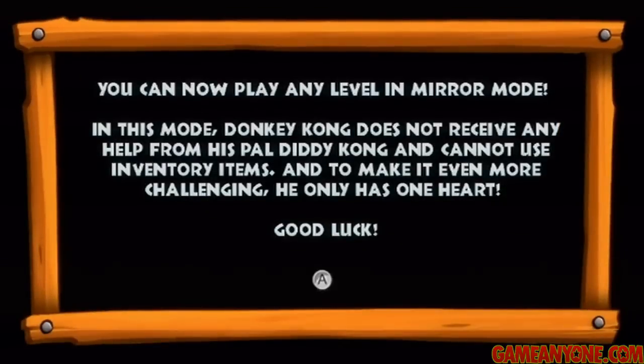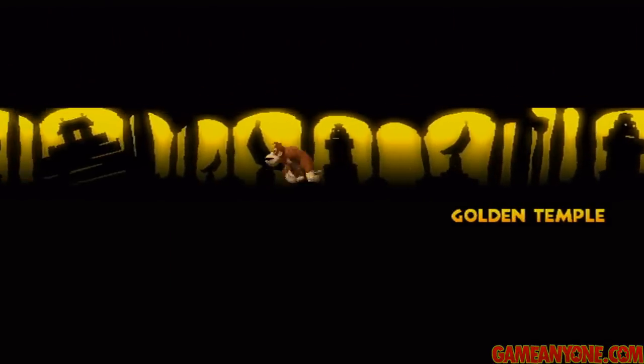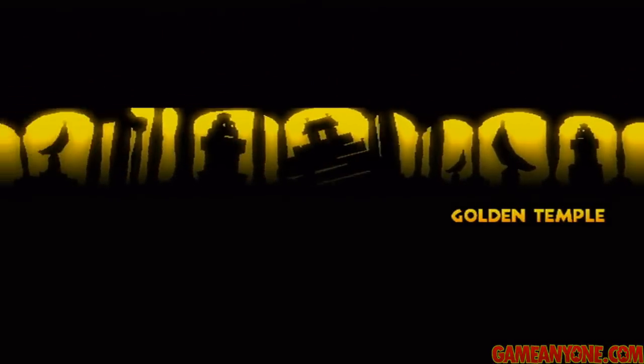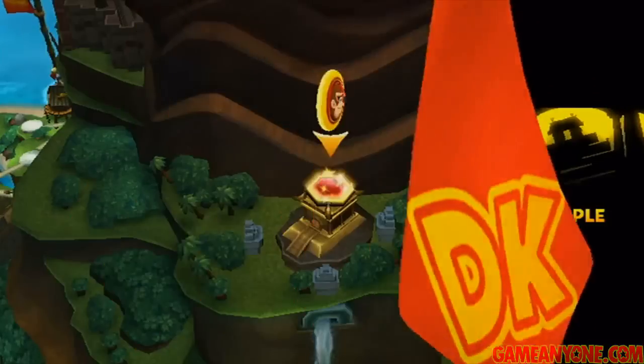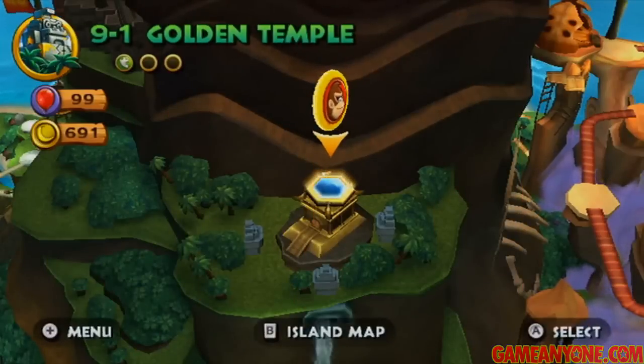The game tells us we can now play any level in mirror mode. In this mode, Donkey Kong does not receive any help from Diddy Kong and cannot use inventory items. To make it even more challenging, he only has one heart. Not using inventory items isn't that big of a deal, but not being able to use Diddy Kong and not being able to get hit are really, really hard. Unlocking mirror mode gives you a chance to go through the game once again — and basically that's how you get to 200% completion.